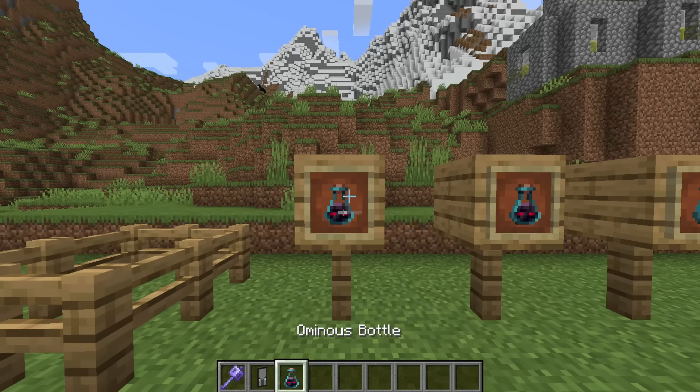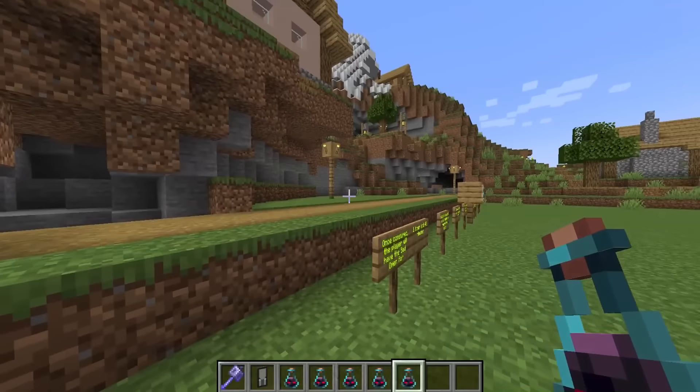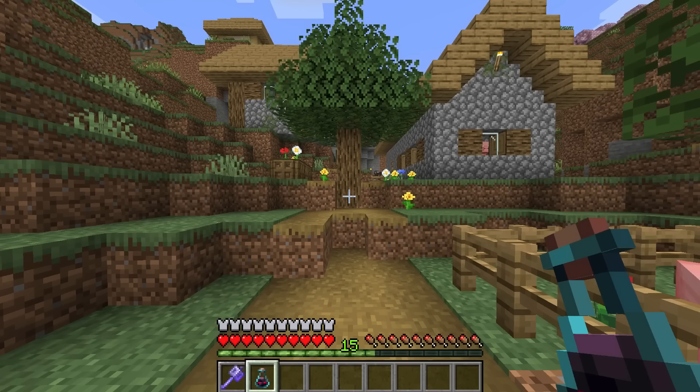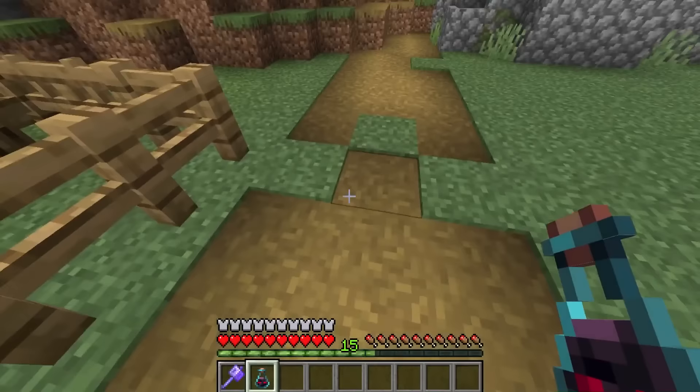These bottles aren't just obtained via pillager captains — they can also be obtained via the brand new trial chambers. One other mechanic that has also been altered is that you, the player, are now defined as the center of that raid. So once I drink this potion, pillagers are going to make their way here right next to this pig pen.